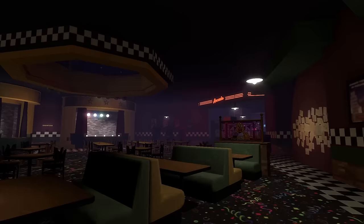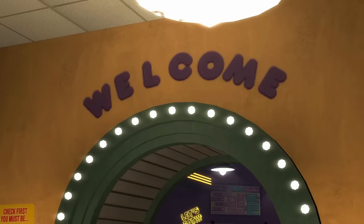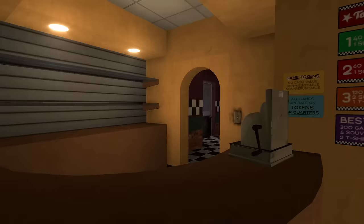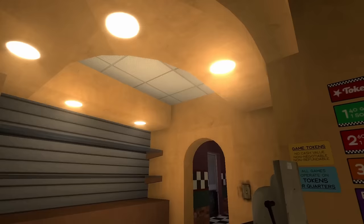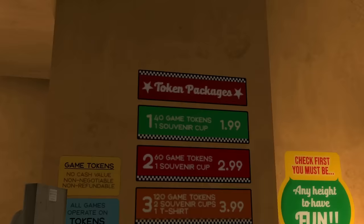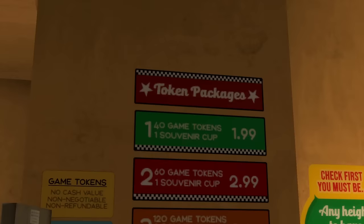When you first enter Freddy Fazbear's Pizza, you are greeted by a giant welcome sign in the entrance hallway. But before we can actually go inside, we need to stop at the front desk. Over to the left we have the front desk — we've got the cash register and what looks like a popcorn machine. This is where you pay to go inside and also buy packages.